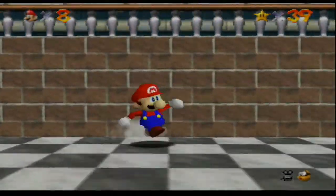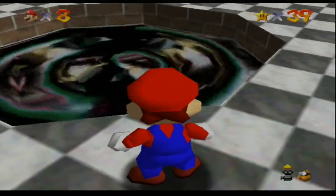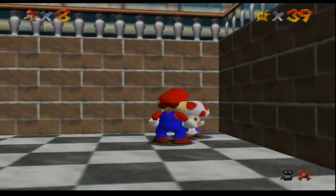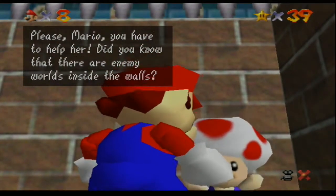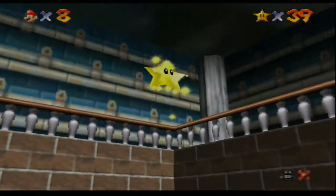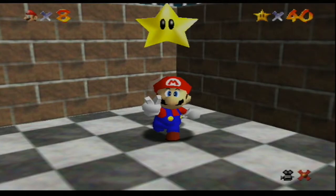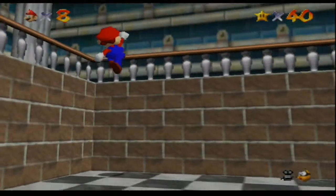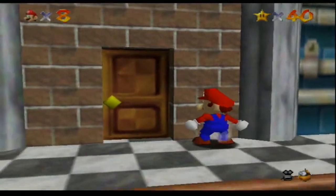Over here there's a pool of — it looks kind of gross — pure black ink or oil or something. But there's a Toad here and you actually want to talk to this Toad. At the end he says, 'Oh, here, take this — I've been keeping it for you.' Guess what? It's a power star. That's right — you can also get a couple of power stars from Toad in here. I believe it's three, but I'm not entirely sure. Don't quote me — I always tell you that.